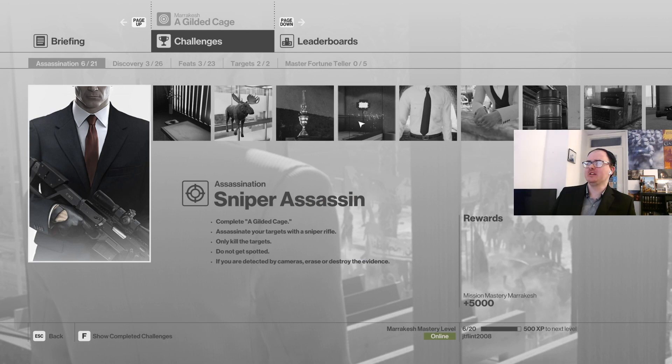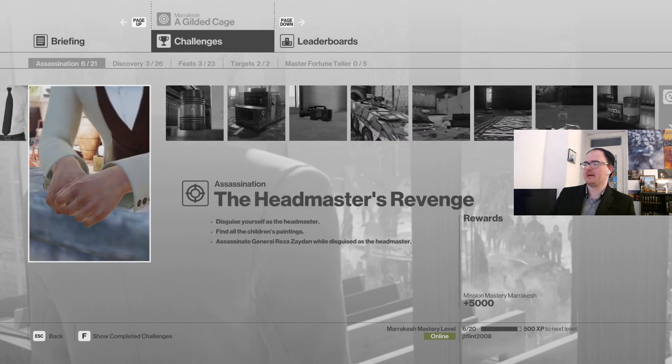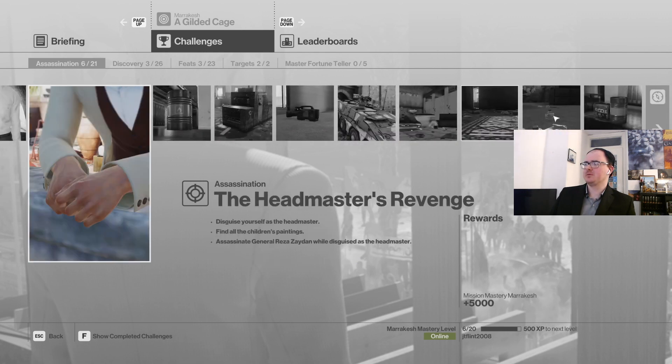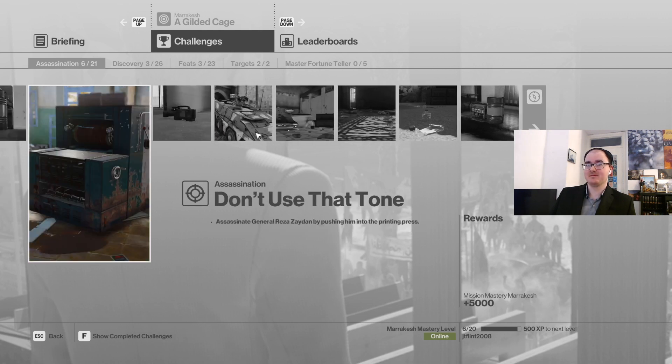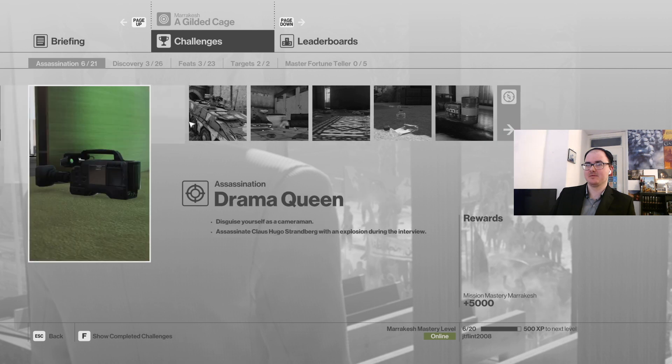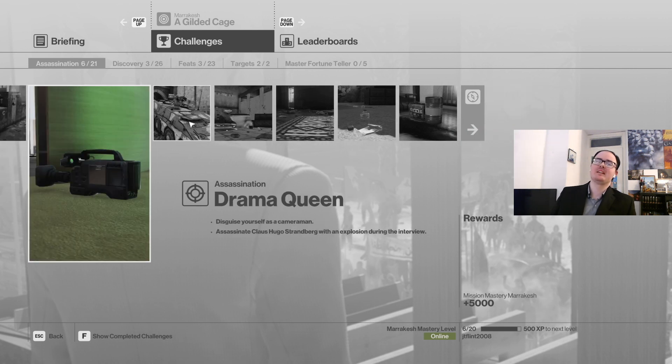What we're going to be doing — and I do have to have a quick look here to just make sure I know which ones I'm looking at — they're at the back end. We're going to be doing Bathroom Break: Assassinate General Reza Zaydan by dropping a toilet on him. We're also going to be doing Drama Queen: Disguise yourself as a cameraman and assassinate Klaus Hugo Strandberg with an explosion during the interview.